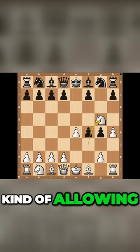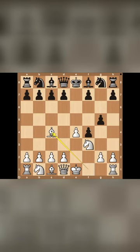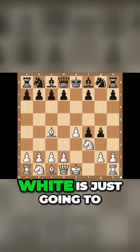The Muzio Gambit just doesn't really care about all that. It's always trying to get more pieces involved into the action, so it plays bishop here to c4. The pawn's going to push forward attacking this knight, but white doesn't care — white's just going to castle on the kingside and pretty much give up that material.